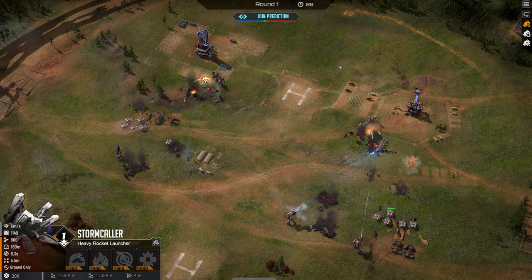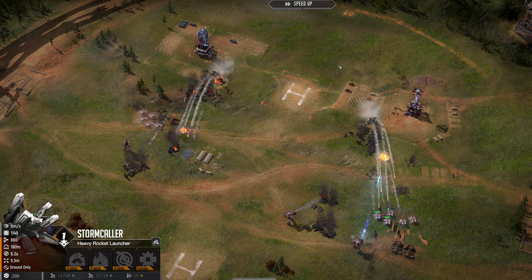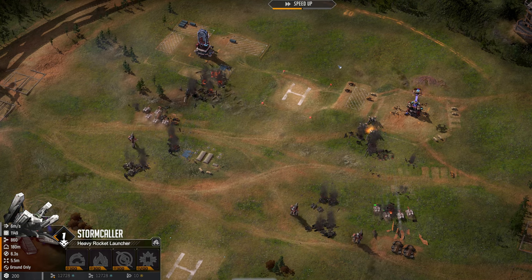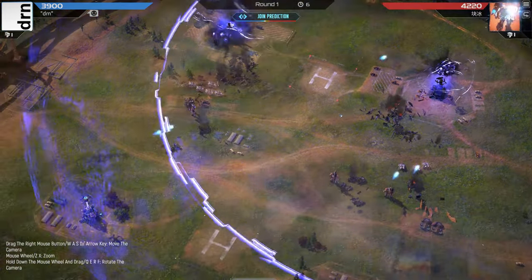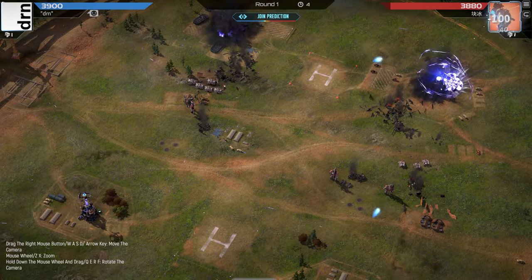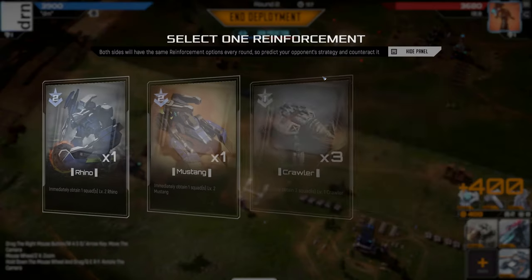Quick Supply — extra 2 sets of tanks from the beginning is amazing. It's such a strong opener. Even here where our opponent has done everything right — he's got snipers and stormcallers which are both good against tanks — he's not managed to win it. That old adage: quantity is a quality all of its own. Hopefully we've got level 2 on one of these tanks and then we can just run away with the game.